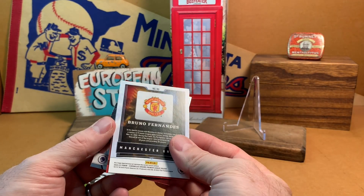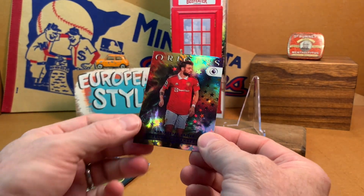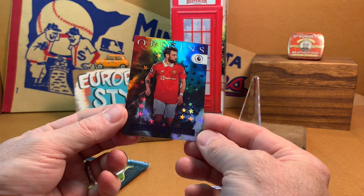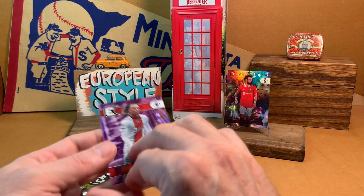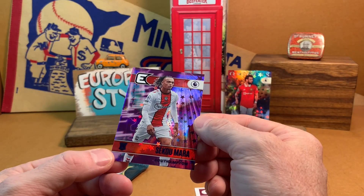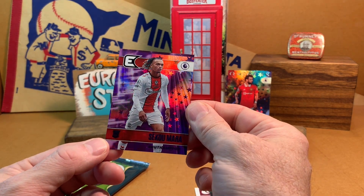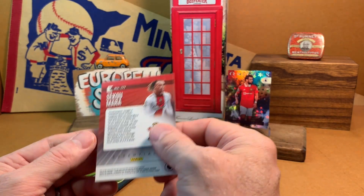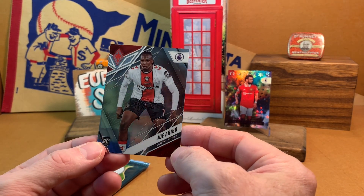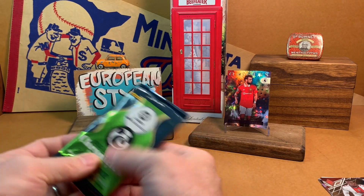We've got a Bruno Fernandes, who featured today in the Community Shield, on the Origins insert. That's nice and shiny. Next we've got Sekumara with Southampton — a shiny, fun-filled parallel here, not sure which one it is. And last but not least, we've got Joe Aribo, also from Southampton. A couple of Southampton players to close this one out. Bruno Fernandes being the star in the Premier League pack. Let's move on to La Liga.